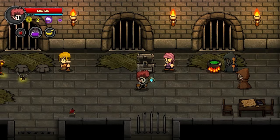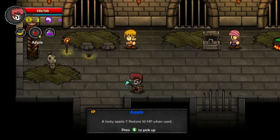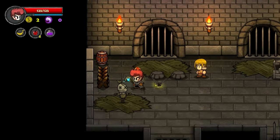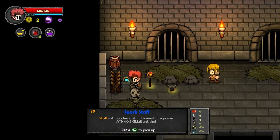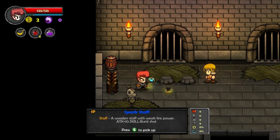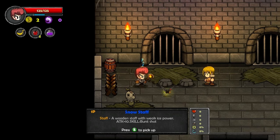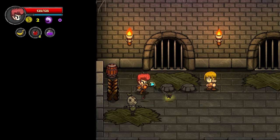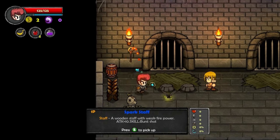Hello everybody watching! Welcome back to Lost Castle. We got a couple of apples, we got a random potion, we got a banana, and we have the Frost Staff. Now, the Spark Staff — or Fire Staff — is equal to the Frost Staff as far as I know. So I'm going to pick Frost. I just like freezing things.